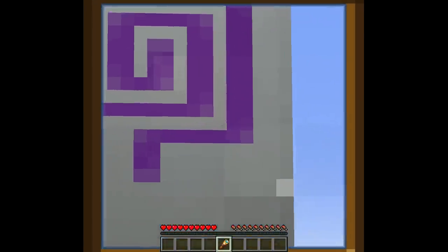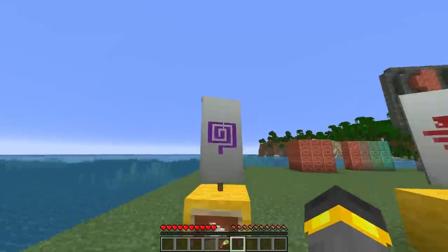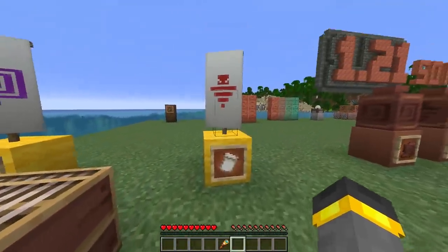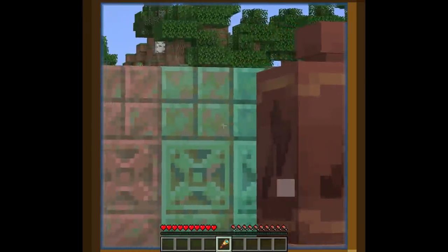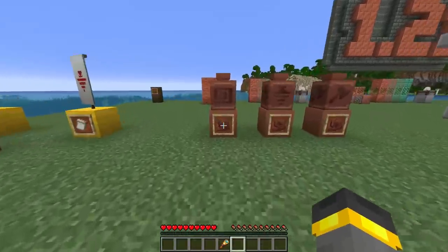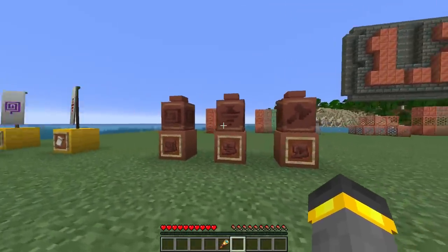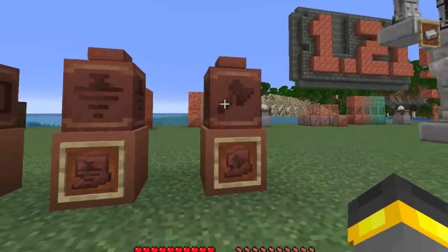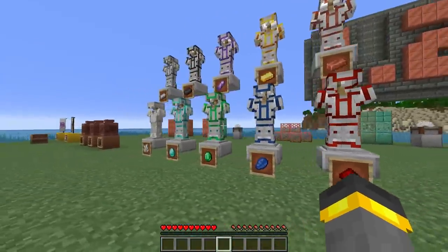The structure of the 1.21 update has a lot of new unique loot, including two brand new banner patterns. I love them both — they look so good. This one is called Flow, and this one is called Guster. They're going to be decently rare though. Expanding on what Minecraft 1.20 laid out for us, Minecraft 1.21 also got some brand new armor trims to decorate your world up with. Maybe the best thing 1.20 did. This one is called the Bolt — look at how good it looks.